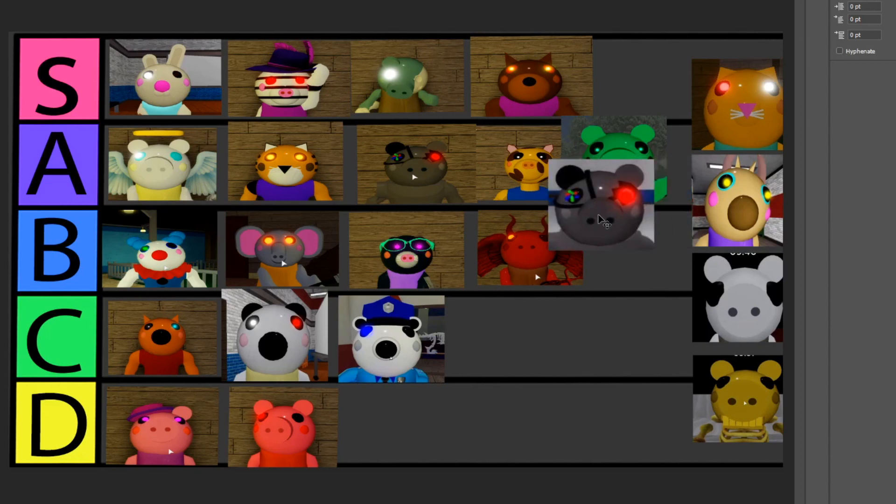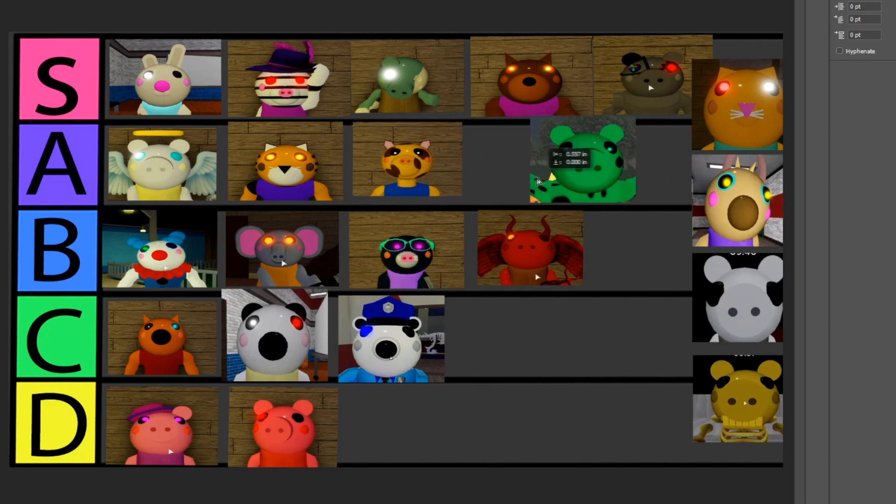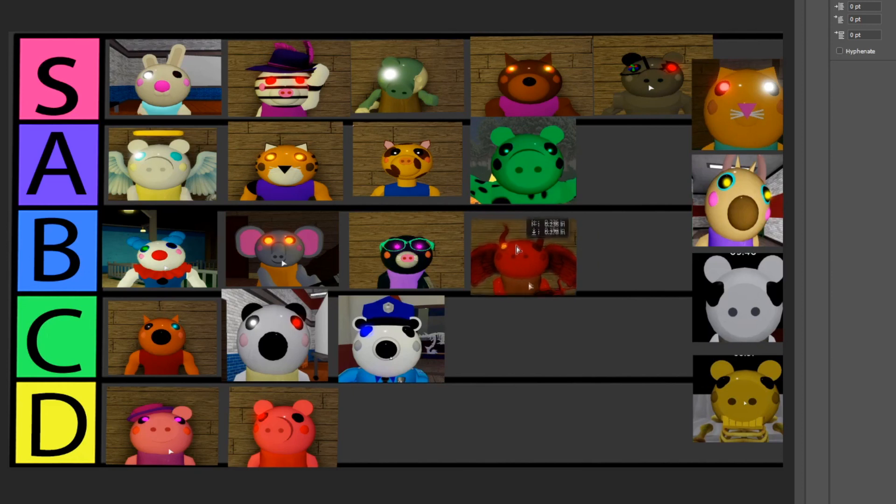Robbie — this is probably the thing you guys hated me for the most, for putting Robbie into A but not S. I do agree with you guys. I did some in-depth research and figured out that Robbie is actually such a sick skin, so I'm giving Robbie an S. The Devil skin as well — a lot of you guys were complaining he deserves something better, but at the same time a lot of you were also saying he doesn't deserve a different rating, so I came to the conclusion that I'm gonna stick with B.